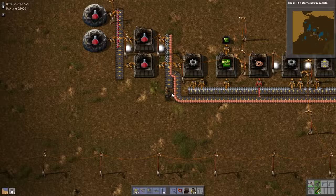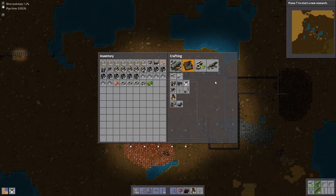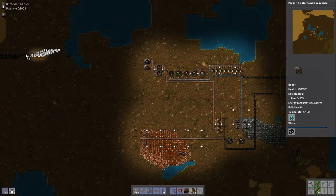I took the time to put down a few lamps so that we can see a little bit better. Hopefully that helps out. Notice that eventually we're going to have to get some power over there. We have plenty of coal in our inventory from some of the other equipment that we were using earlier.